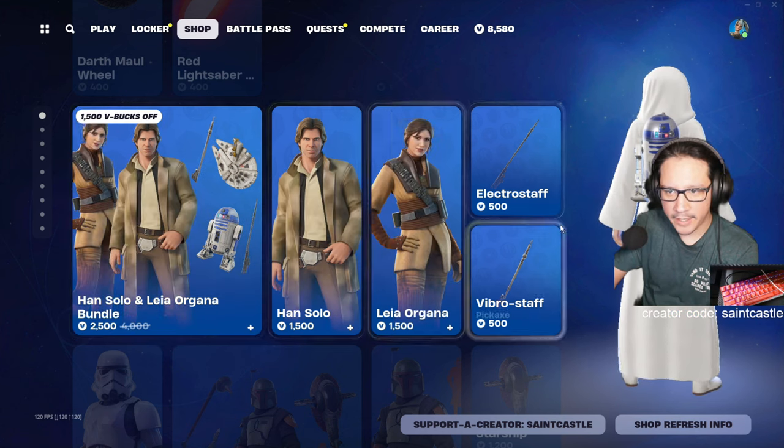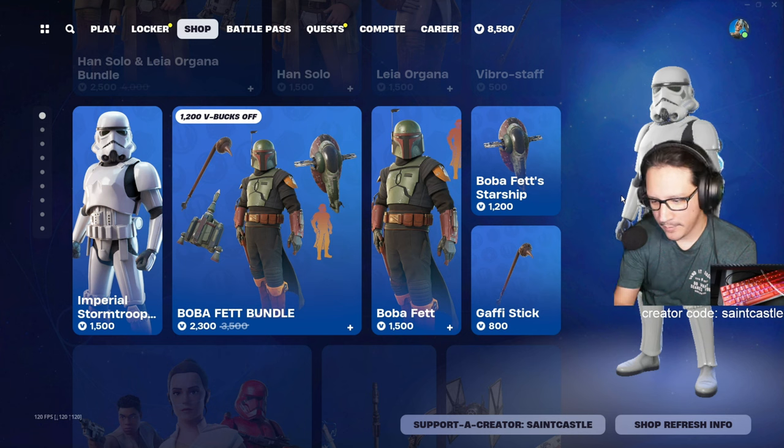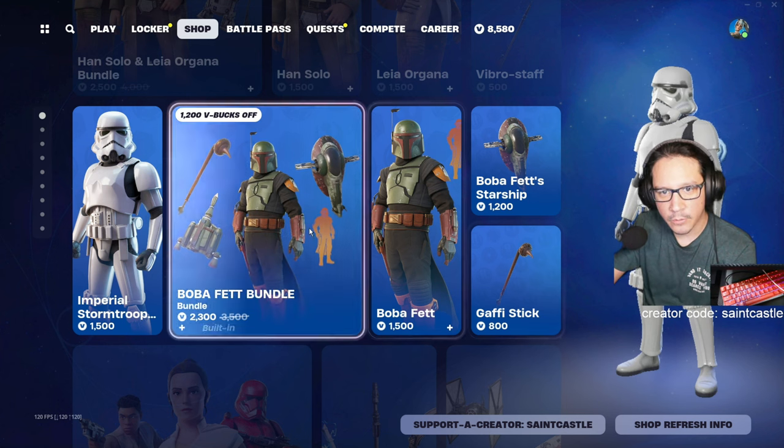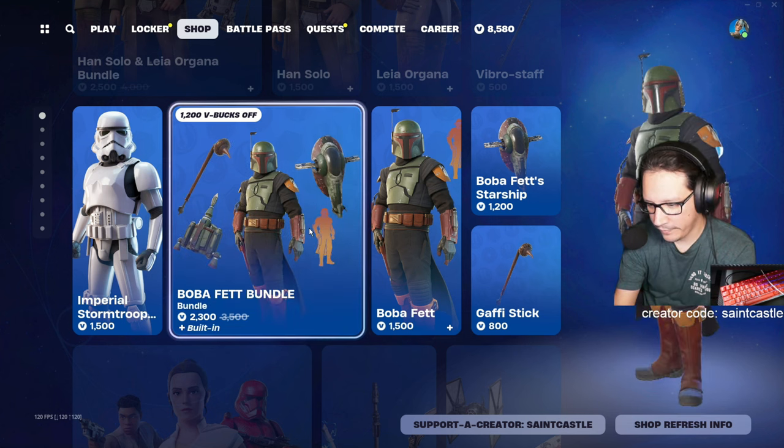I'm not getting that. What about the Imperial Stormtrooper? Here we go — it's one word. This has been in the shop 82 times, so we're not getting that. Okay, so Boba Fett.